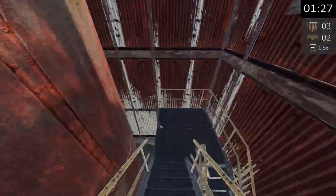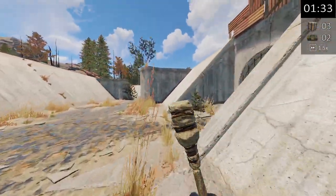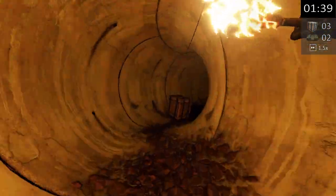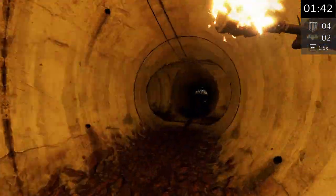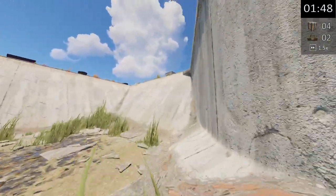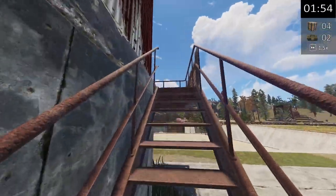Head down these stairs and now into the tunnel, turning right to collect this box. Turn back, leaving the tunnel and heading up. In here is another crate.